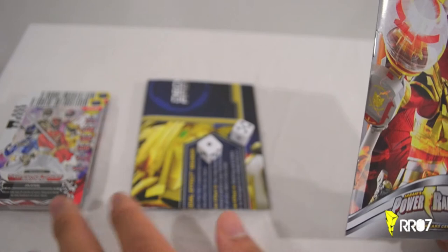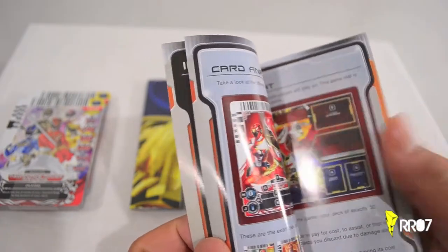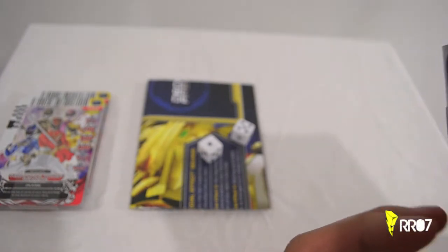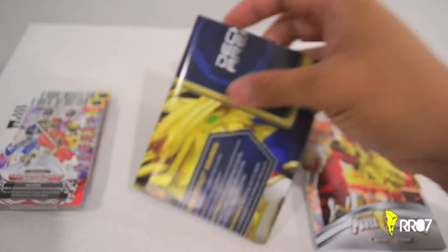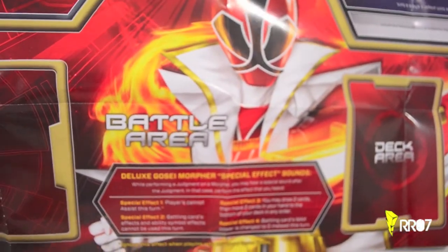From right to left, we have the full game manual version 2.0. It really just tells you how to play the game — what the maxes are, the levels, card effects, the discard pile — stuff like that. You get two dice and a playing map, which also has some instructions for those that are new to the game. This side is the Megaforce Ultra mode and this one is the Samurai Super mode — that's the battle area. It tells you where your deck area, your discard area, your training area are. Highly, highly suggest that if you are new to the game, you do check that out.